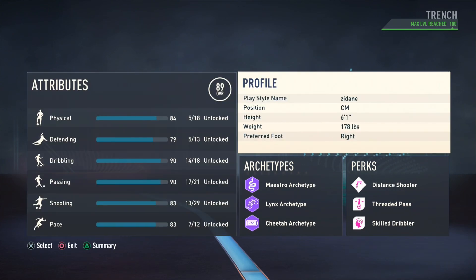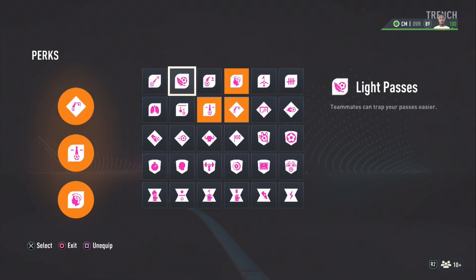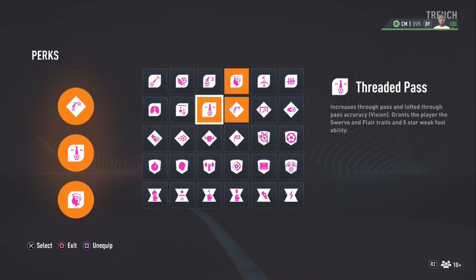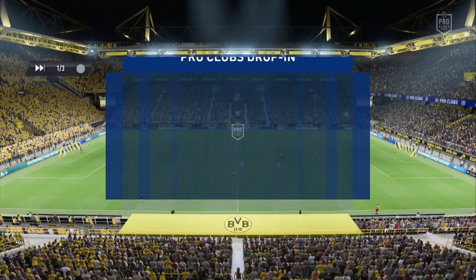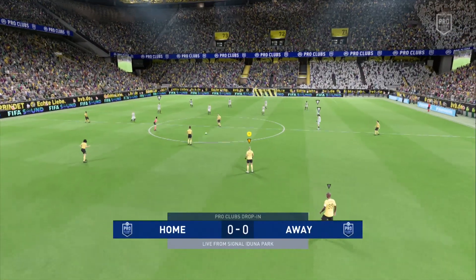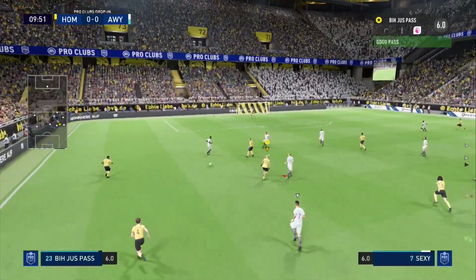Now let me get into the perks. We used Distance Shooter, 30 Pass, and Skill Dribbler. My boy's a five-star dribble move, five-star weak foot — we add the five-star weak foot plus the 30 Pass, which gives you the five-star weak foot trait. So you're banging shots off two feet — 87/86 shot power is good enough, you're gonna hit long shots.